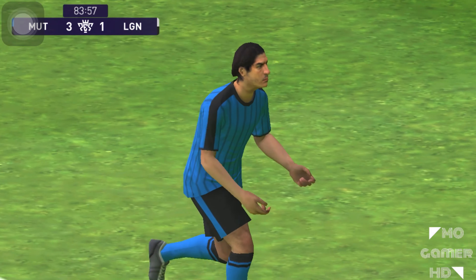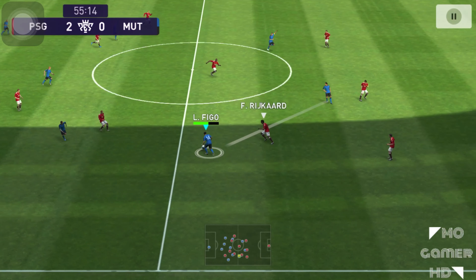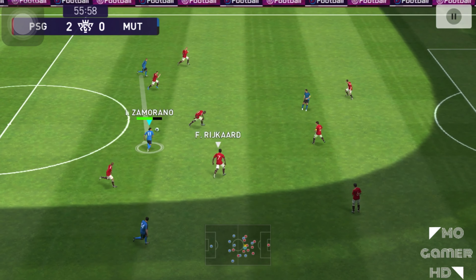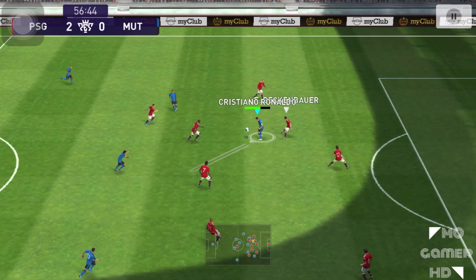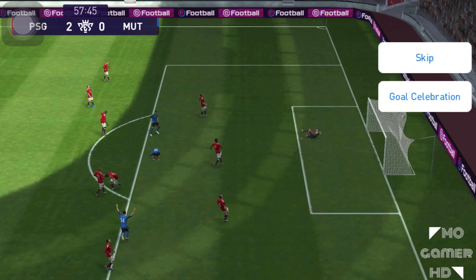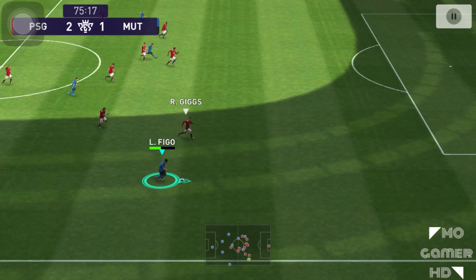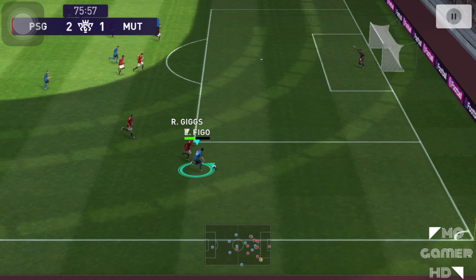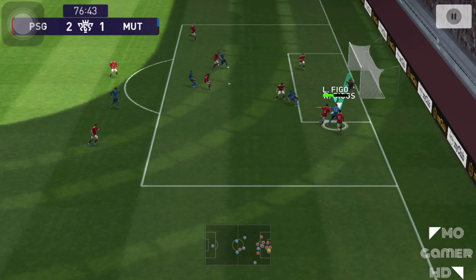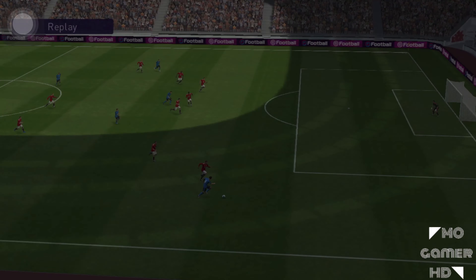Zamorano's physicality is amazing — his header, finishing, and overall game make him a complete striker. Figo continues to set up Zamorano through David Beckham, and Zamorano banks another goal. Then a pass to Messi to Figo — Figo attacks through the wings with pace, goes straight for goal, and his finish is inch perfect. Amazing finishing from Figo.